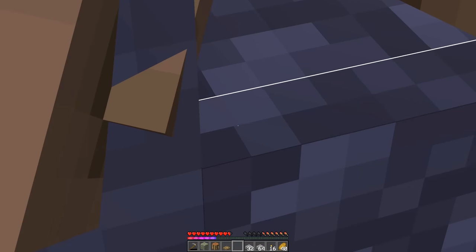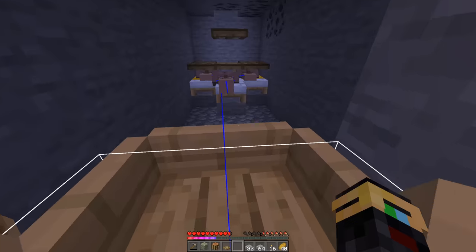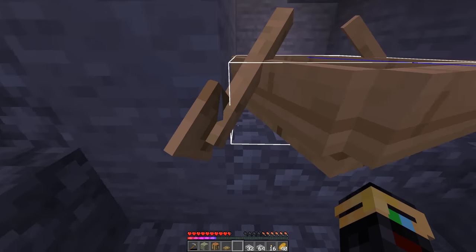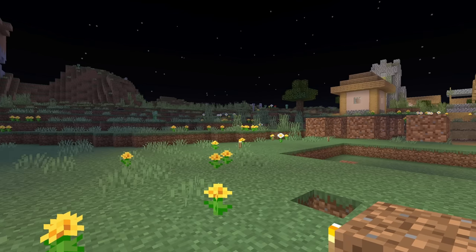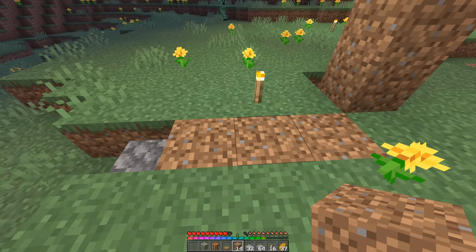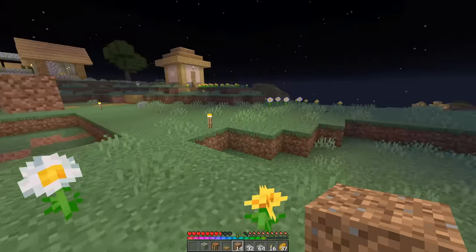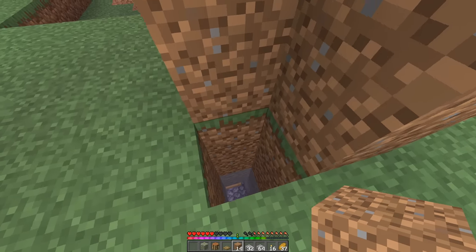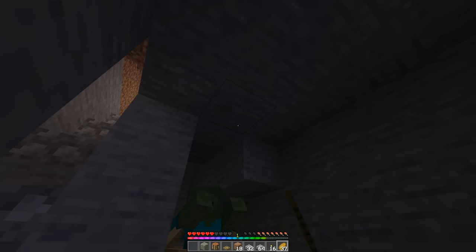Line your boat up with one of these little pixel blocks right here — you want it to line up with that one, so come a little bit forward. It can be right on that line or somewhere near it. In front of the boat, place down two temporary blocks. Find yourself a zombie and punch him. You may want to cover over the villagers so nothing happens. Get the zombie in the boat — he's officially in the boat. Fill the villagers' hole so nothing can fall on top of them, and remove the temporary blocks.